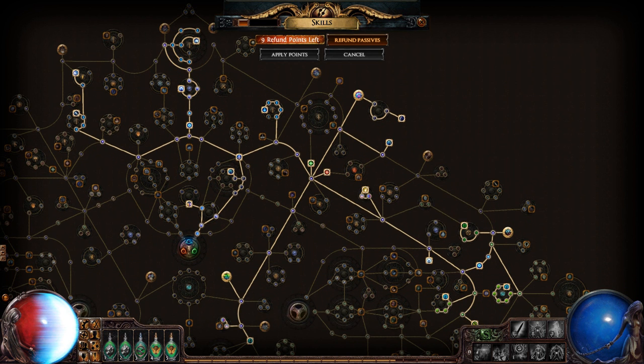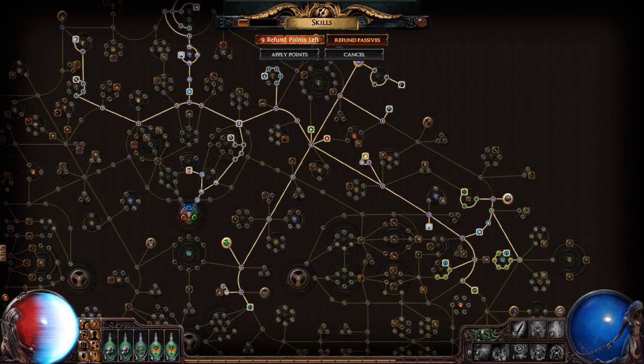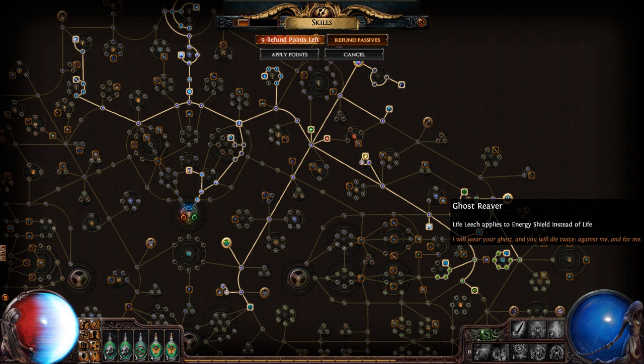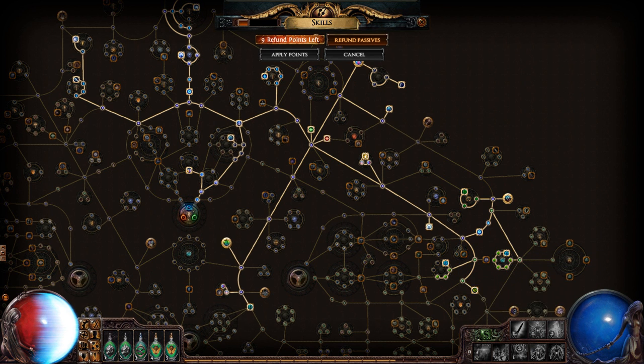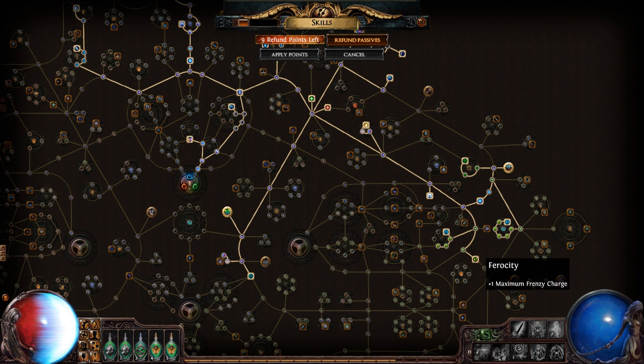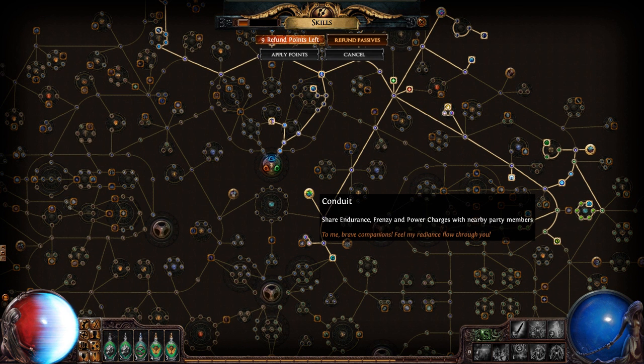Some buffs for auras and accuracy — accuracy is one of the shittiest things for this character because there's no good accuracy nodes. I spent a lot of time in the shadow tree because I needed ghost reaver, which is basically life leech applies to energy shield instead of life. I got a bunch of evasion and energy shield nodes. Also frenzy charges and some mana leech. One of the best things I have is conduit — I consider this to be a team player character because I share my power charges and frenzy charges with other players.